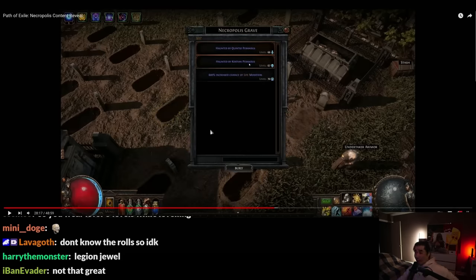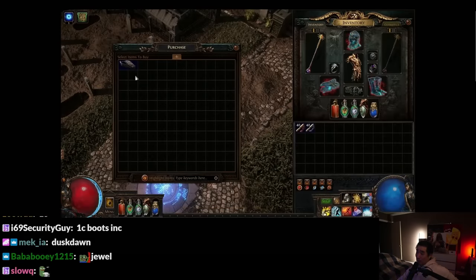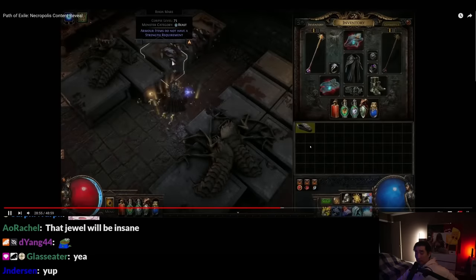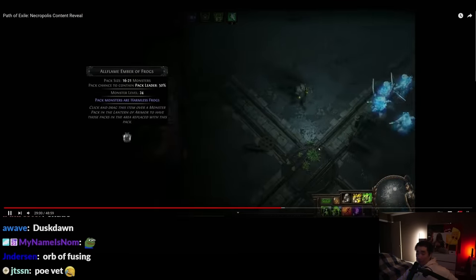How do you know you collected a full family? Will it tell you how many are part of the set? Look at the staff he's using — is that in the game right now? I feel like I've never seen that staff before. You can purchase empty coffins from the Undertaker and use them on your corpses — like Bestiary orbs. Kind of annoying but alright.